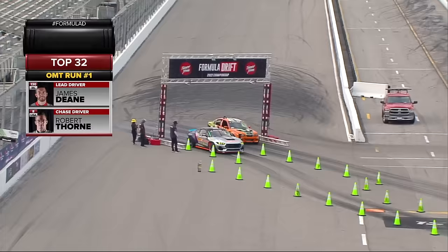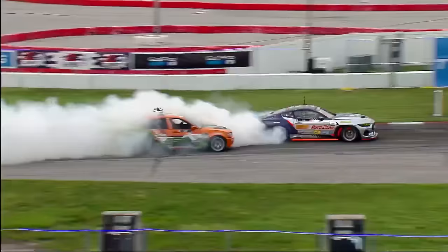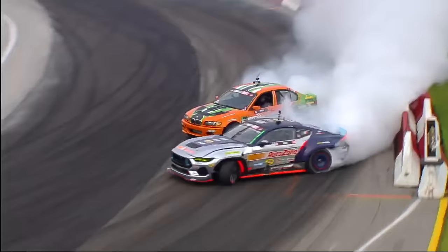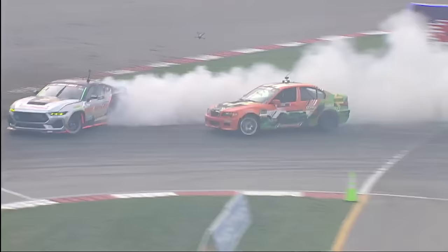Let's see if the judges like this one — the mother ducker. James Dean initiates, Robert Thorne — still flirting with the dirt here. Big angle there from James Dean, he counters. Robert Thorne — does he have the power? It seems like he does. Does he have that angle, does he mimic it? I want to take a look at James Dean's transition in outside zone two — it was a little delayed. TBD — we will find out from James Dean.